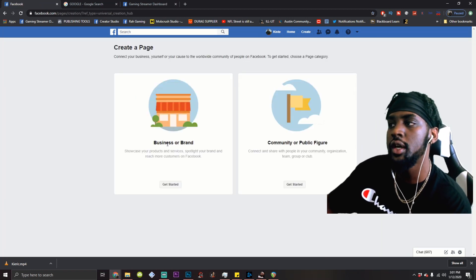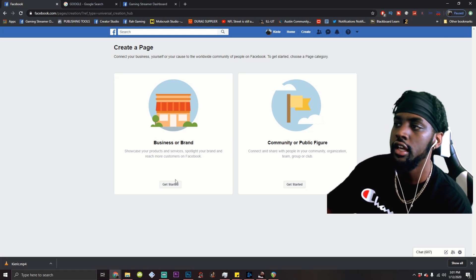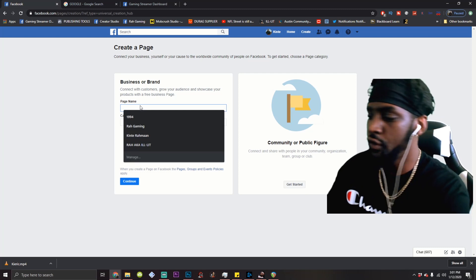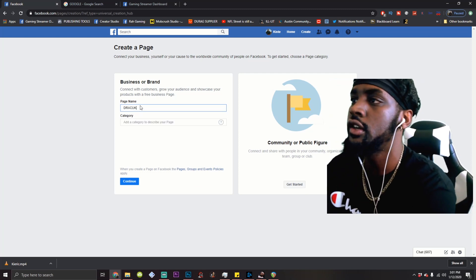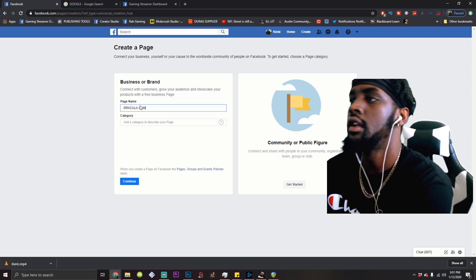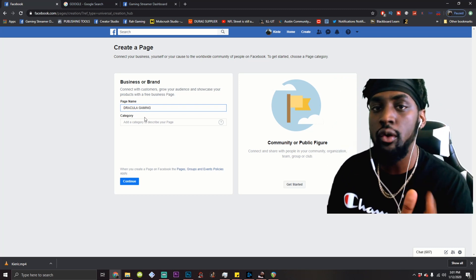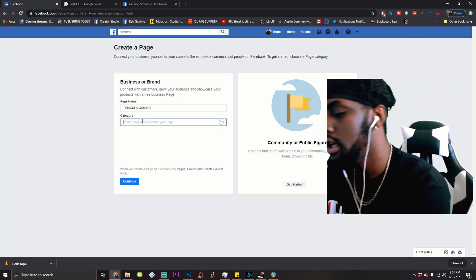Out of these two options, you can build a business or brand page, or a community or public figure page. You're going to hit business or brand. For today's example, we're going to start a page called Dracula Gaming. Make sure you stay to the end of the video — I have some very important tips that are going to help you get one up when you get started.